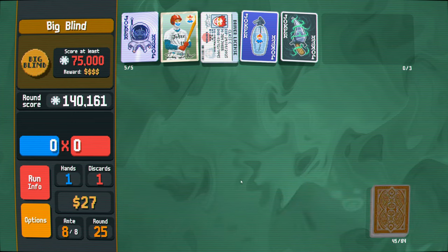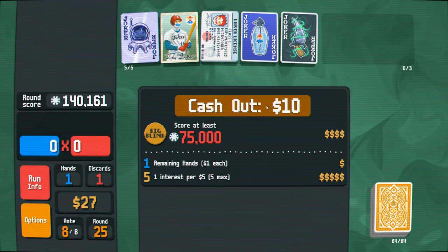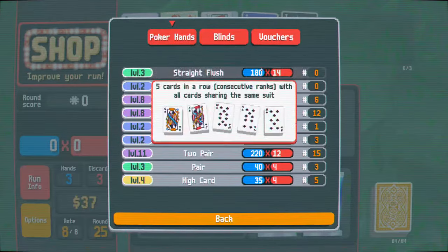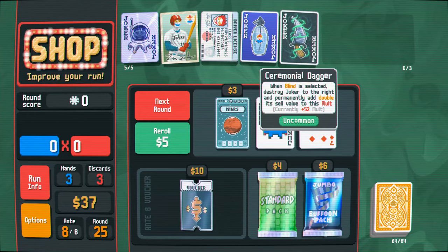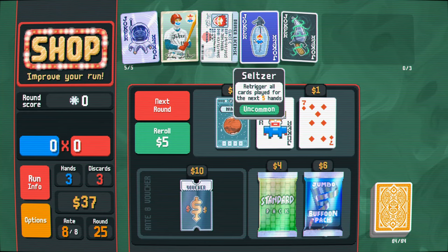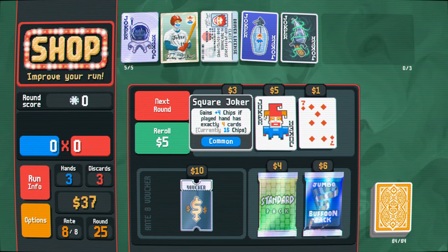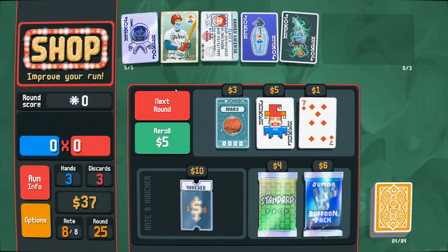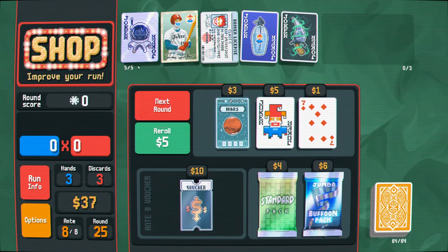Let's turn you into a gold card. And we have a two pair which should be more than enough. Yep. That almost went on its own - it was like 73,000. And... Verdant Leaf - all cards debuffed until one joker sold. That's not great. Because I like all my cards. I could sell the space joker - the space joker's probably my worst one at this point. So yeah, I'll sell that. Jumbo buffoon pack - definitely buy that. Maybe that'll give us something crazy here.